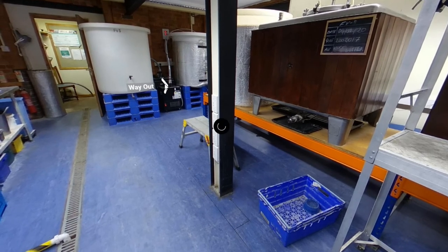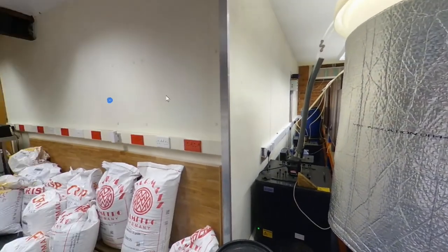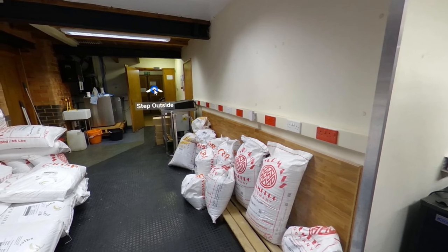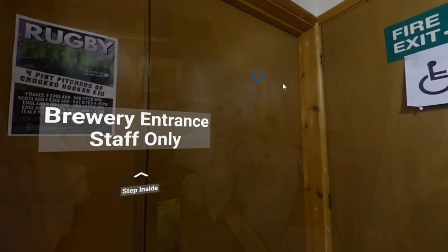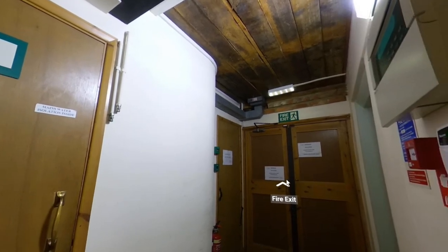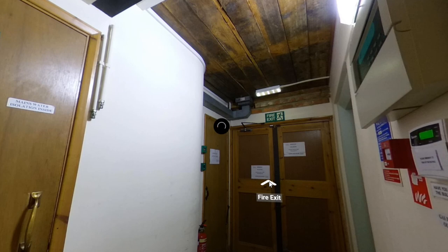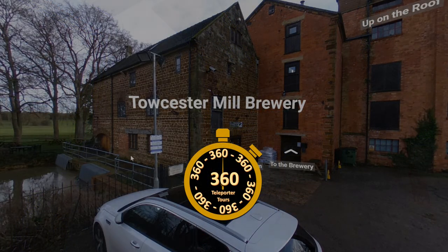We click on the way out, which takes us back to the original brewery view. Then clicking on the step outside hotspot takes us back into the corridor, where we can rotate round and click on the fire exit to go back outside. So this has been a very brief video.